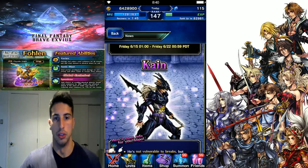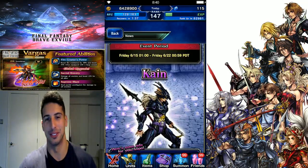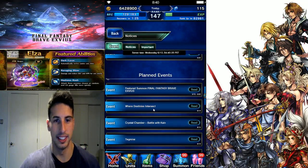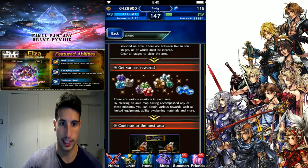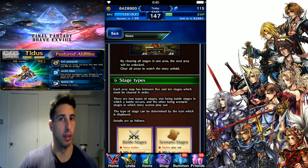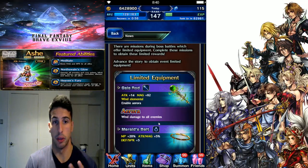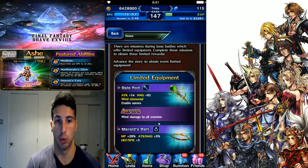Explorer Eileen is so strong so maybe we could do something with her, but we're gonna test out the fight first. Now the story event - Where Destinies Intersect - for CG Nicole. If you're lacking some ability mats, now is your chance to farm them. You're also gonna be able to get more lapis and some equipment. You can see all the mats right here - Pure Mats and all these things. Limited equipment includes the Gale Rod: 14 attack, 82 magic with wind element, enables Aurora Wind Damage to all enemies.